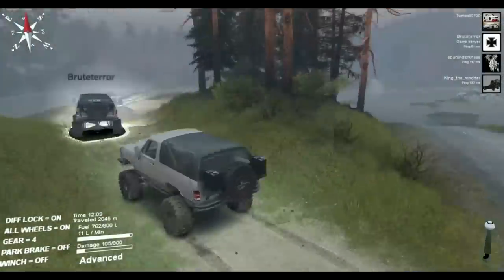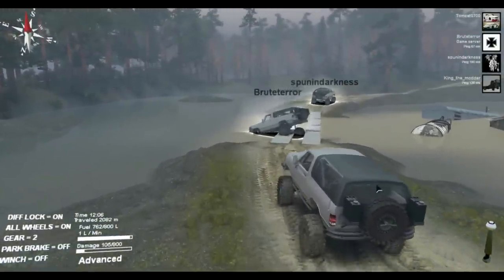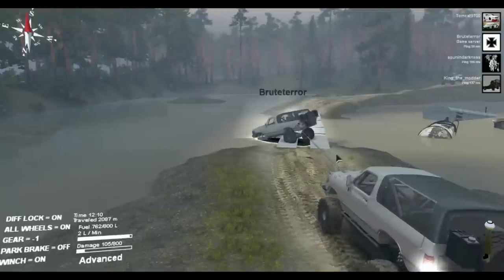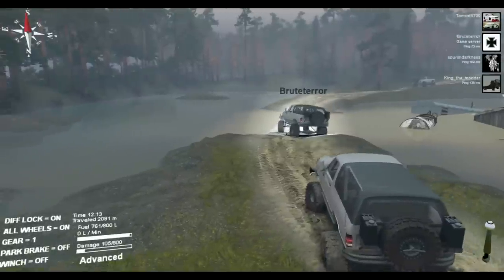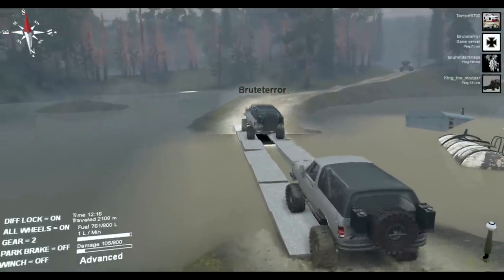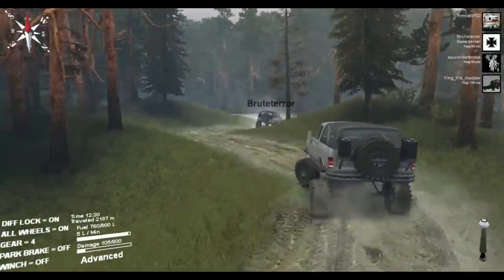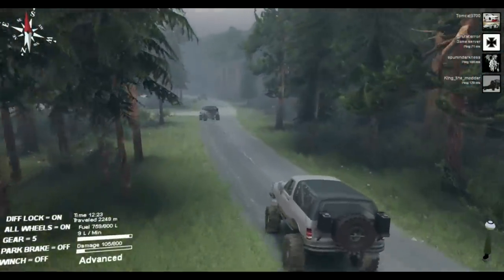King gets lost and needs a tow after a near miss at a bridge. One player brake-checked another who 'was coming in way too hot.' Discussion turns to controls — one player switches between keyboard and controller, preferring keyboard for Spintires because they can get to everything quicker. 'Spin tires seems to kind of just click with me with the keyboard' — unusual since they always use a controller for other driving games.